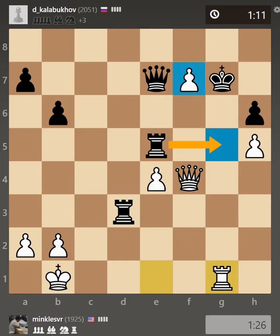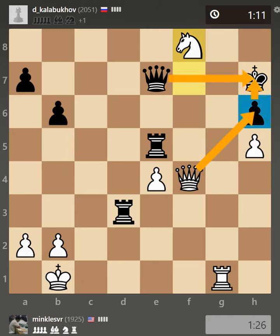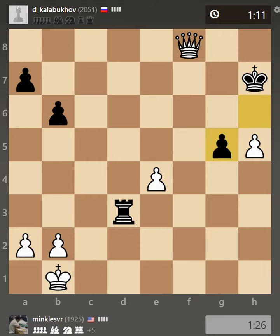I calculated that after g5 check I have this strong passer, so at least I would have perpetual. I was okay with that. After Kh7, I played a fake knight check because there is only one square for the king. Qxh6, Qxh6, and after Qh7 then Qxh7 is checkmate. So he has to give up his queen, and after takes, takes, I'm threatening checkmate on g8 and g7. He has to interpose with Rg5.